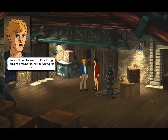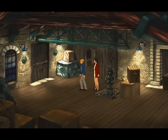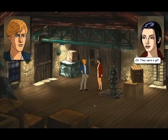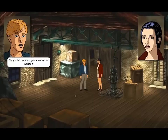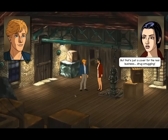We can't use the elevator — if that thug Pablo has recovered, he'll be waiting for us. We've got to do something. Where does that door lead to? I'm not sure. Should we talk to her? Let's talk to her. This game's not as good as the first game — the dialogue was much more entertaining in the first one. Tell me what you know about Condor. Condor Transglobal exports Aztec and Mayan relics from Central America to Europe, but that's just a cover for the real business: drug smuggling. What proof do you have? Nothing yet.